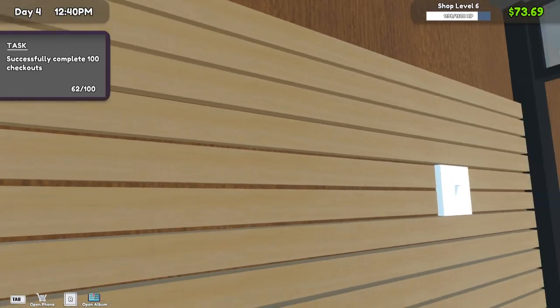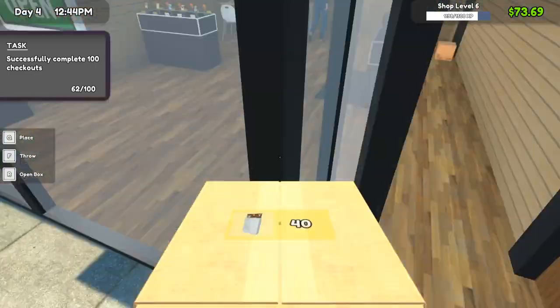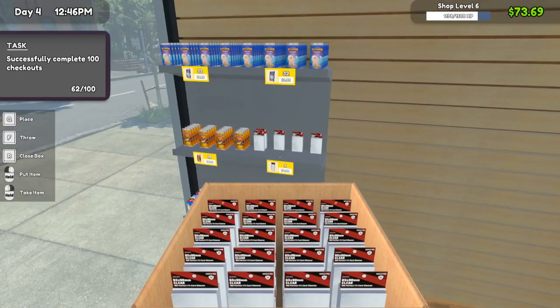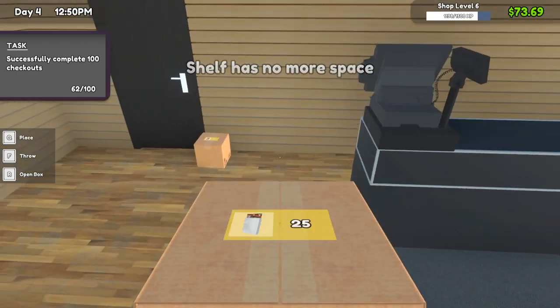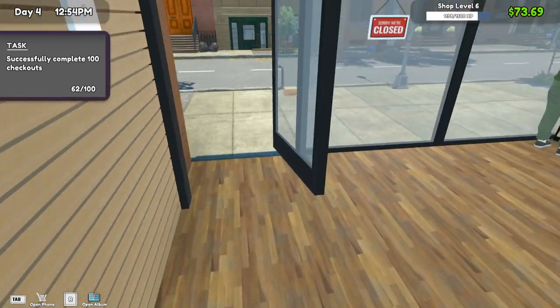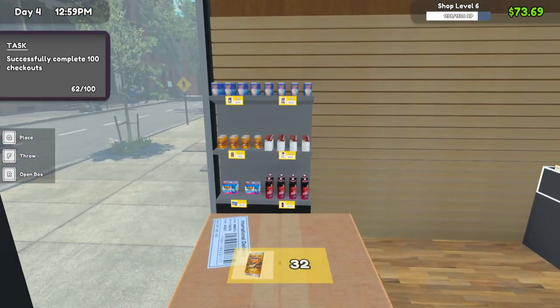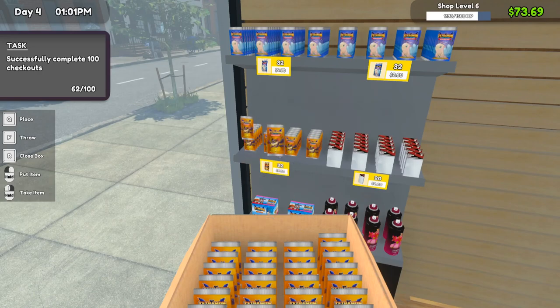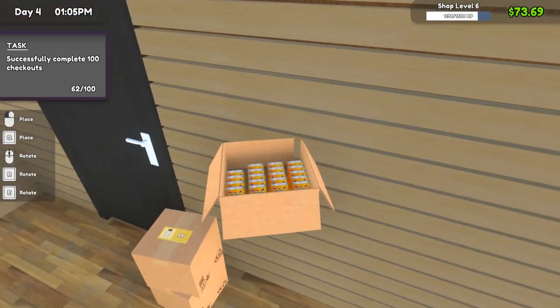I wish they would make it so you can buy stuff to go on the slat wall so you can hang the plushies — that could be pretty cool. Instead of just placing down shelves everywhere, you could place hangers in the slat wall and hang plushies on it, which would be really cool.